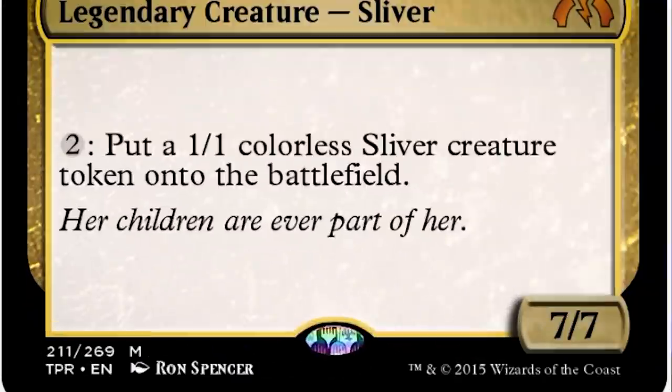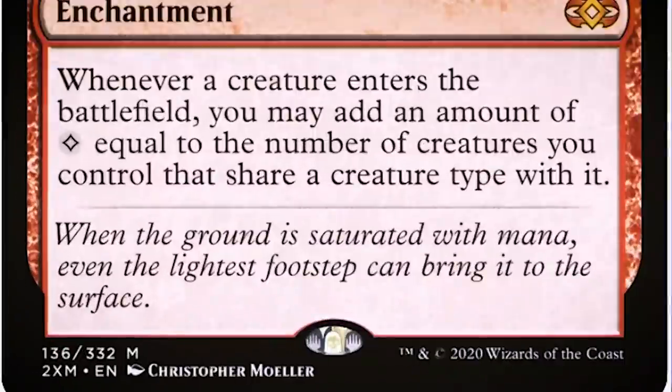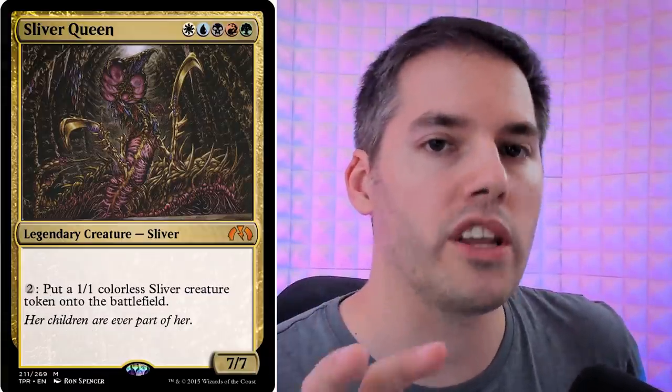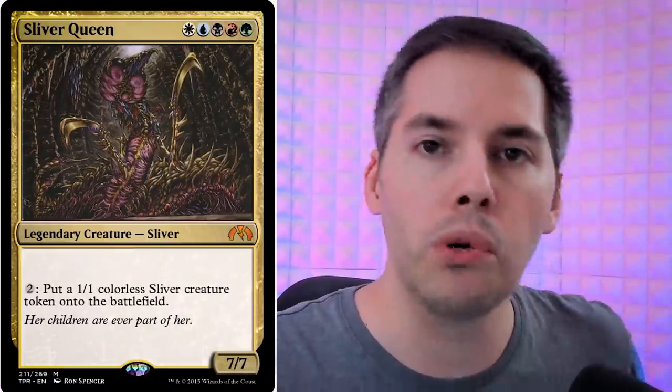Next we've got Sliver Queen: for two generic mana you can put a 1/1 colorless sliver creature token onto the battlefield. How are we going to go big with this? We're going to use Mana Echoes — two red, two generic — an enchantment that reads: whenever a creature enters the battlefield, you may add an amount of colorless mana equal to the number of creatures you control that share a creature type with it. This gets exponentially out of control because once you have Sliver Queen on the battlefield and you put one sliver onto the battlefield, you get two colorless mana.